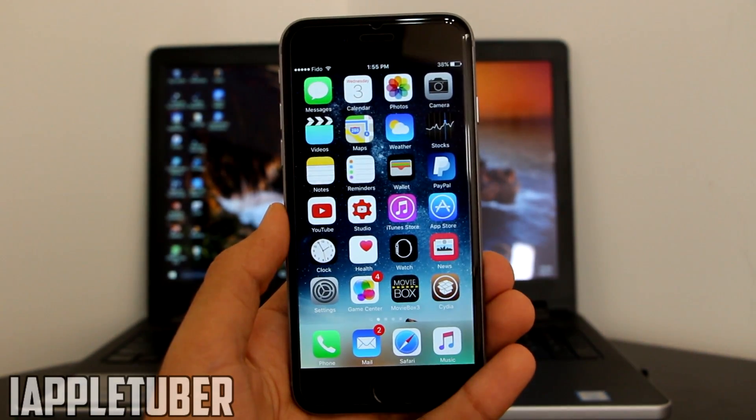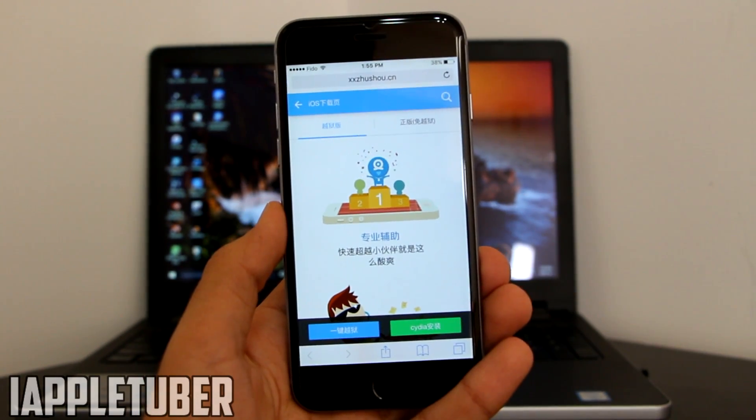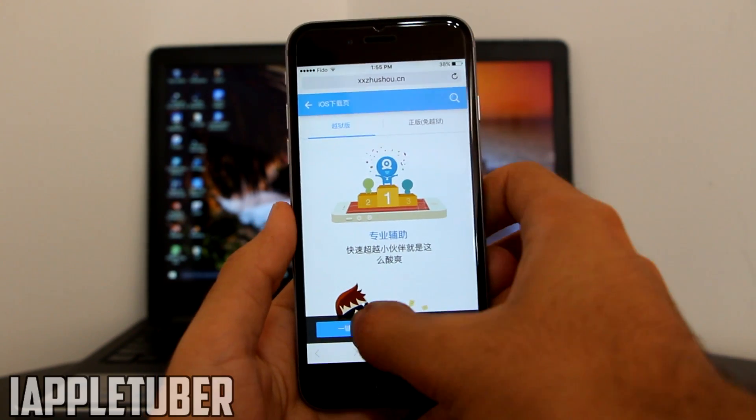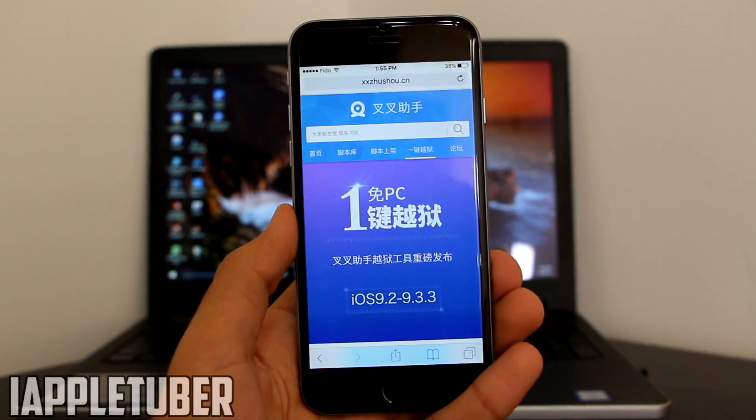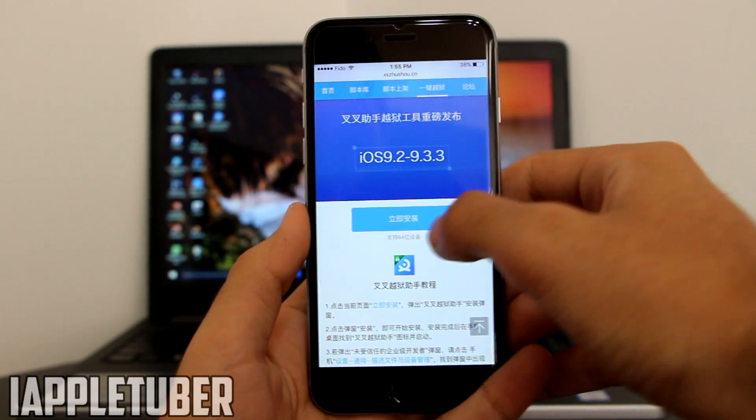What I want you guys to do first is go to the first link in the description — click on it and it will take you to Safari. Remember, only in Safari, not anywhere else. Once here, click on the blue tab — remember, just the blue tab. You can see it's the PP25, and here is the blue tab which I want you guys to click on.